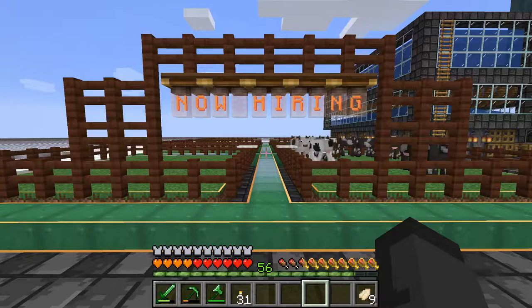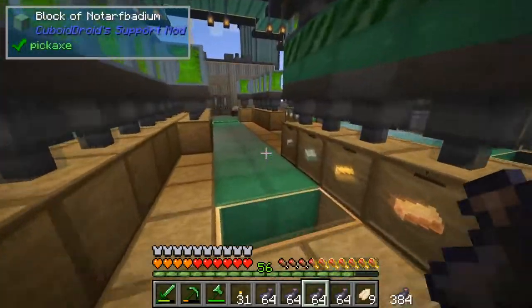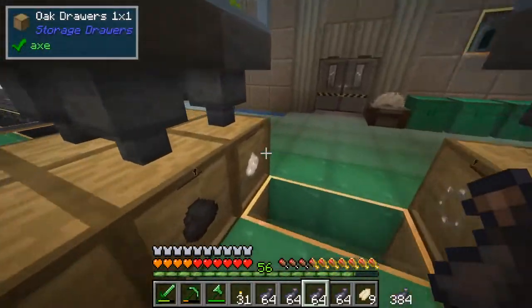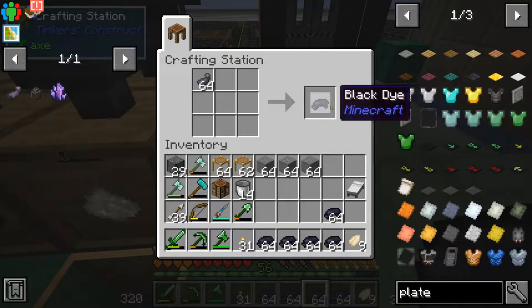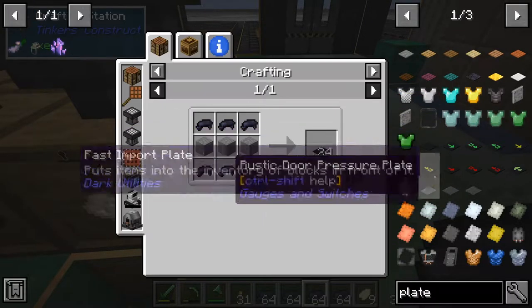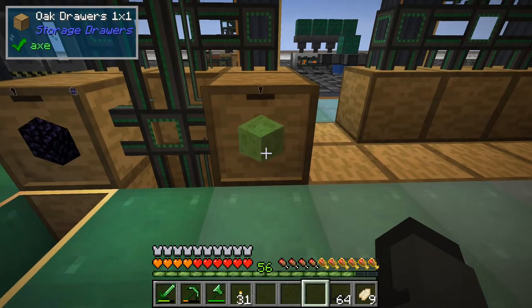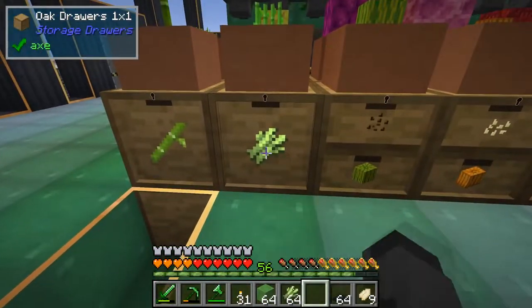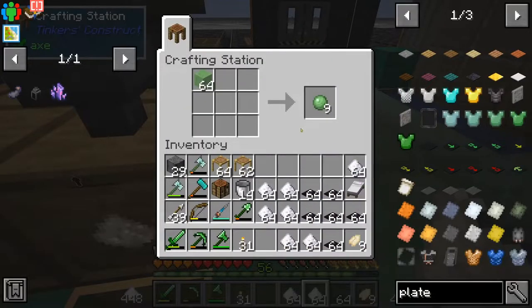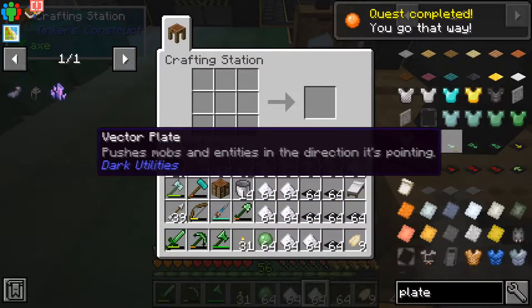Take the ink sacks with some stone and turn the ink sacks into black dye — you can make black plates. Grab some slime and sugar, and we can make vector plates.